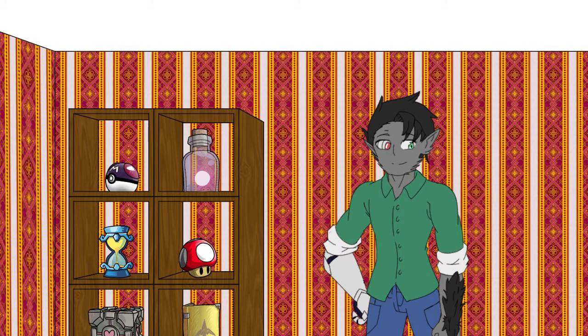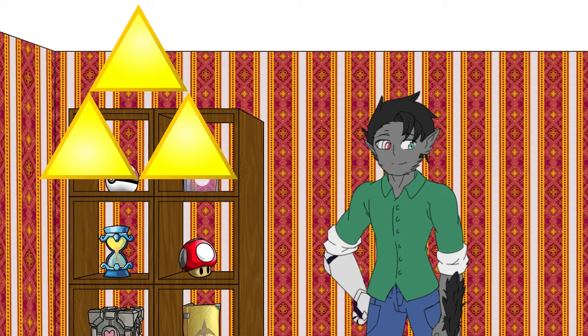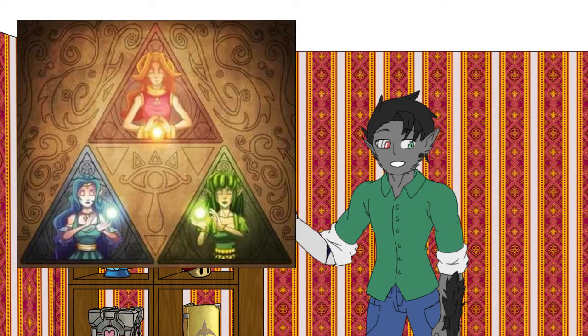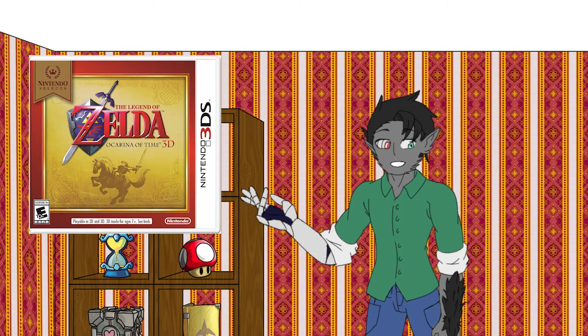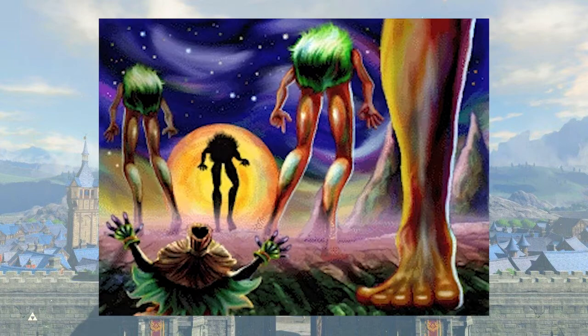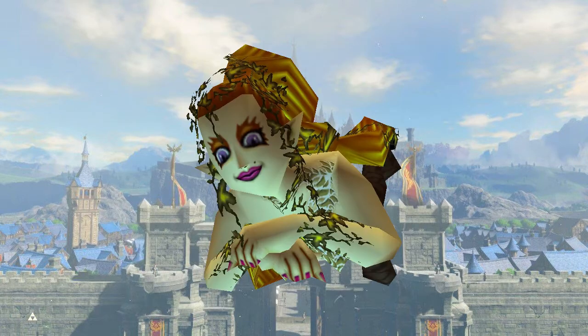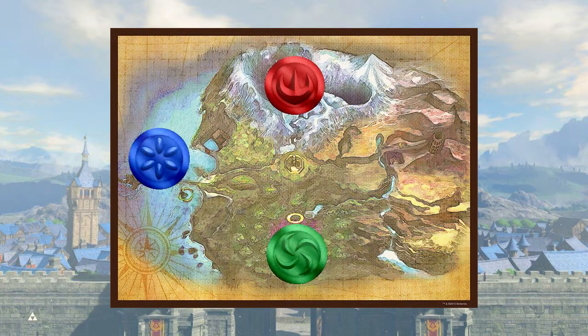Many pointed out that there are plenty of Zelda games that use the theme of four, despite the fact that there are only three Triforce pieces. Each piece is represented with a color corresponding to the goddess that made it: power with red, wisdom with blue, and courage with green. All games that have these colors are accompanied by a fourth color, purple. In Majora's Mask, Ocarina of Time's direct sequel, there are four lands, each with their own Great Fairy, and there are four giants. Each Great Fairy is represented by a Triforce piece, except for the one in Ikana Canyon. The lands themselves are represented by the colors red, green, blue, and purple.